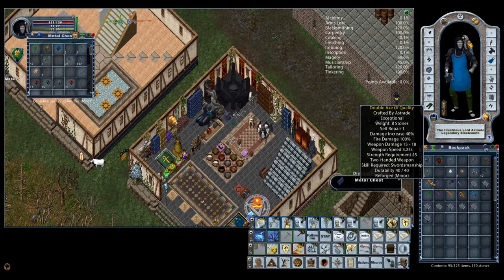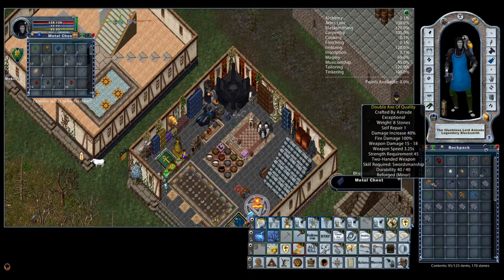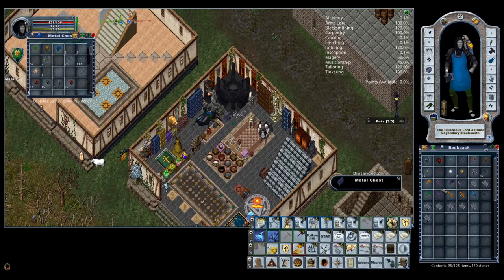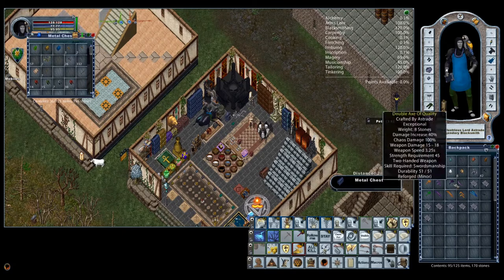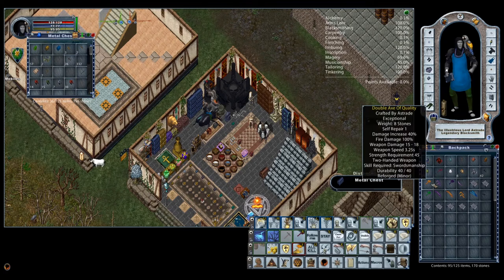We're going to focus on how to get 100% out of crafted weapons. You can see here's a poison — this is not just for axes. I'm going to be making axes for our Sampire, but you can make bows and kama and pretty much any craftable weapon that has a runic tool associated with it. To make these weapons, we're going to be using runic reforging — you can see it says reforged. I'm going to show you that process.